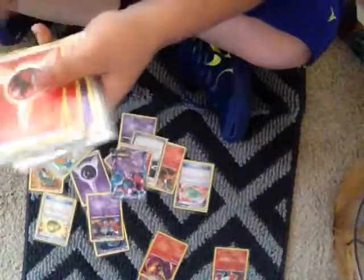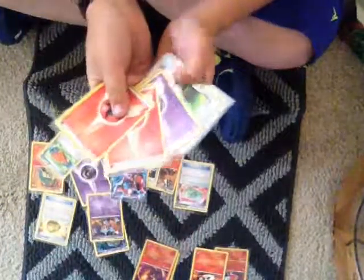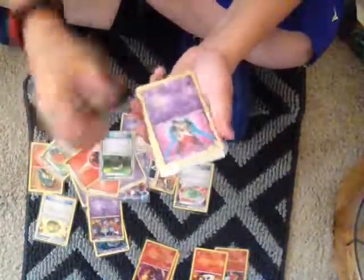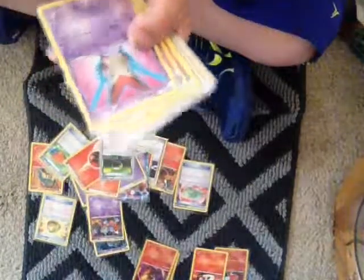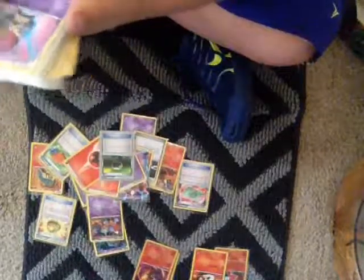I have a Float Stone. Victini with 1 Energy for Fleet V-Blast. This is a really risky move — it does 120 for 1.